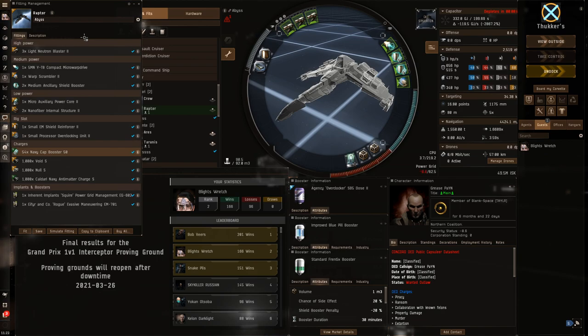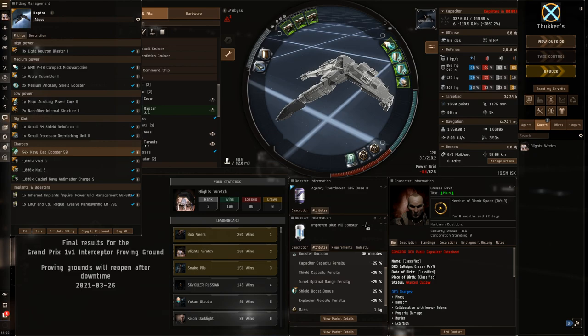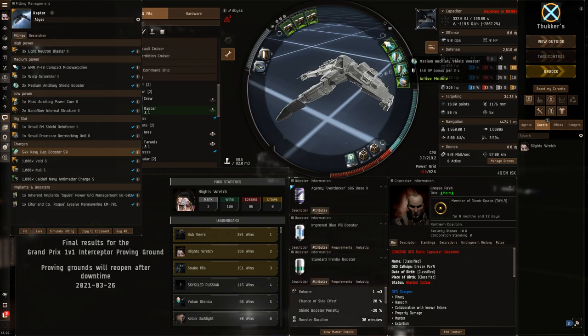We are using a couple of boosters in this fit. I did go super try-hard during the end of this event because I was looking for that rank 2 spot. Overclocker Dose 2 for 5% extra speed. Improved Blue Pill, which is a 25% boost to your shield boost, which we'll be using too. Obviously that helps significantly.